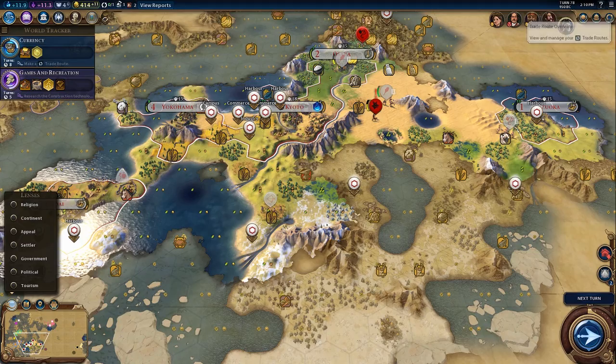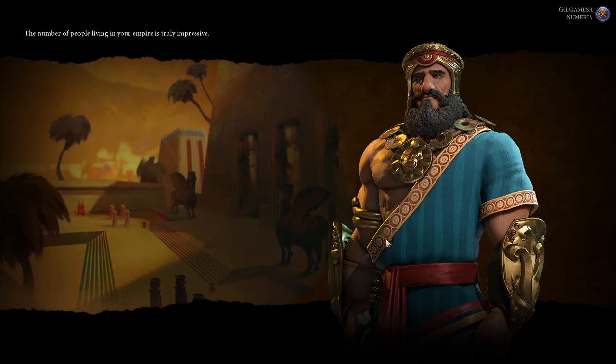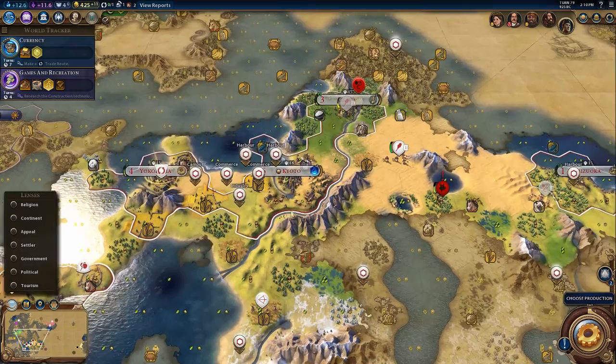Hey guys, Patatomic Whiskey here and welcome to Let's Play Civilization VI Japan on an Island Plates map. We are only playing on Emperor as usual — this is just Emperor and Chill. We played a few Deity games, then we play an Emperor and Chill game, and then we go back into Deity. So yeah, Emperor is just what I play when I'm feeling like I'm going to be in chill mode. Otherwise I'll be playing on Deity.